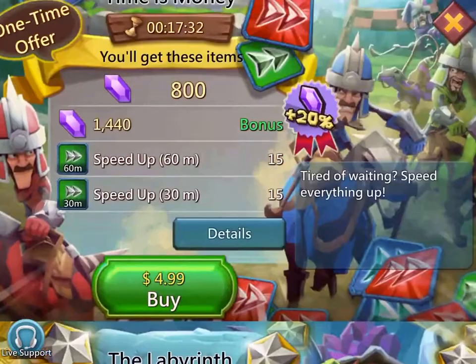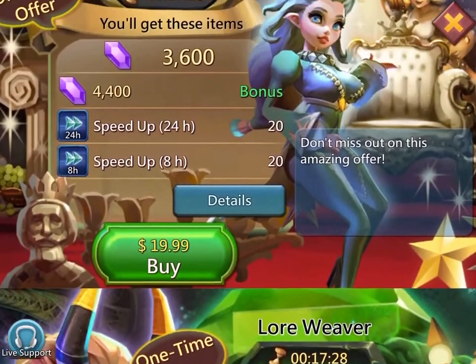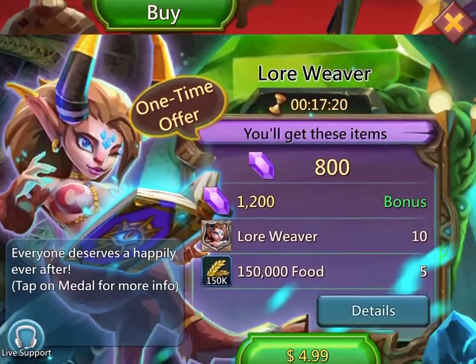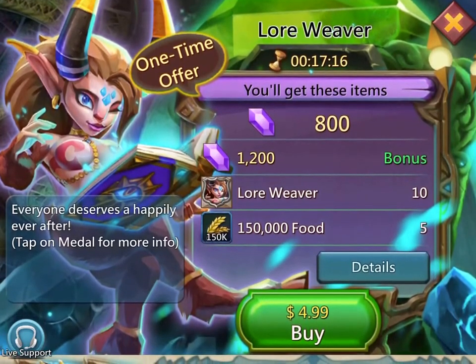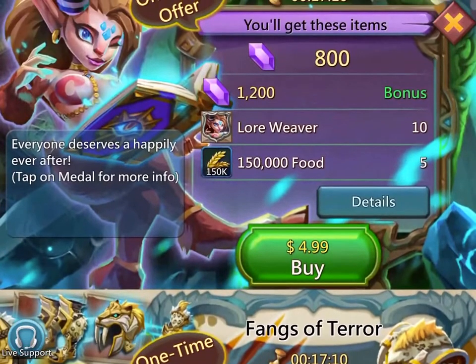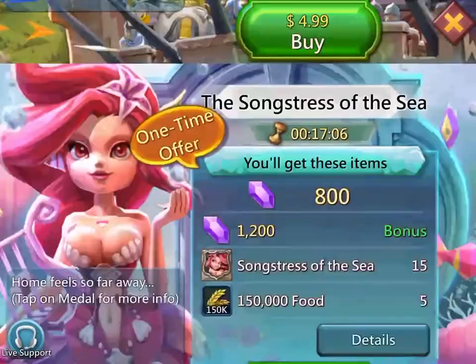It'll be spending money the best unless you're going heavy on a specific troop type — then you get one hero for that troop type. But if you're an on and off spender, probably mixed, get Lore Weaver, Sunswiss, and Berserker. The best heroes, pretty much.